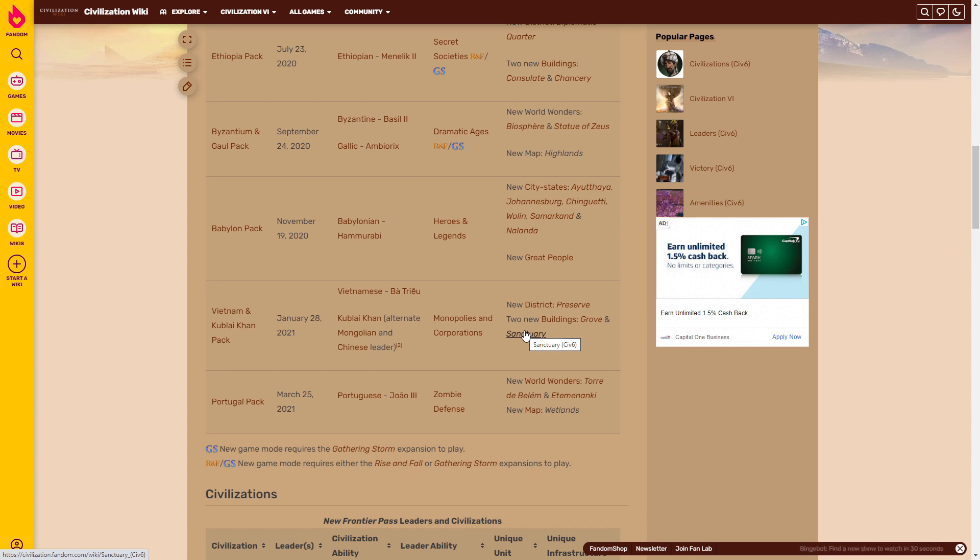Finally, we got Portugal led by João III, with Zombie Defense mode, the Torre de Belém wonder, Etemenanki, and a Wetlands game map — to the benefit of Vietnam. We also had two leader persona changes: Bull Moose Teddy and Catherine the Magnificent.